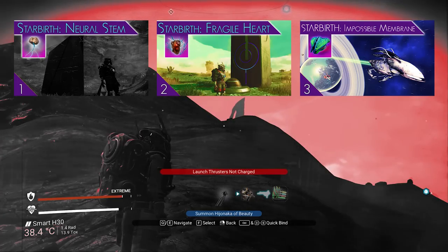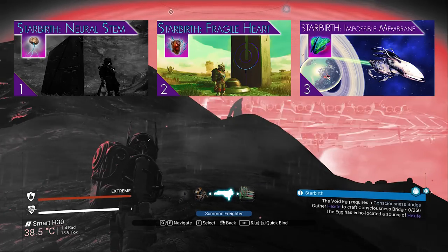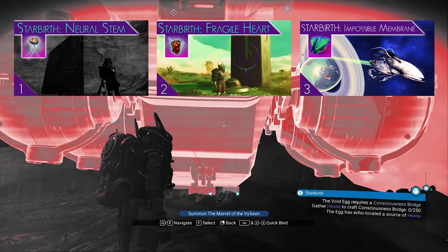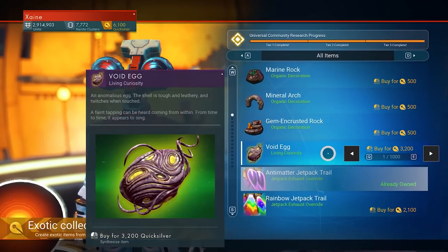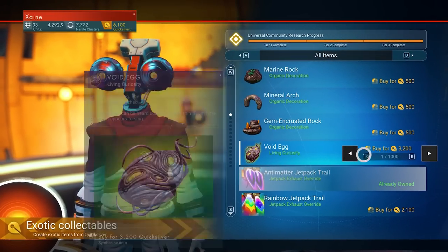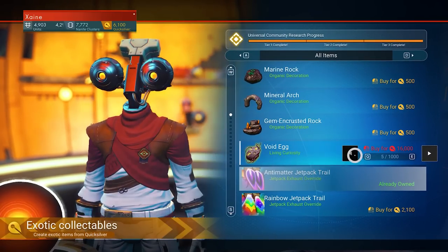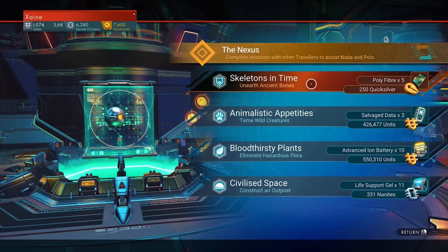If you want to see a full walkthrough, check out my Starbirth Let's Play series, where I've documented the full questline in both video and roleplayed journal mission logs on Zanesworld.com. The Void Egg can be purchased from the Quicksilver Synthesis bot on the Anomaly for 3,200 Quicksilver — this is the only current legit method of obtaining it.